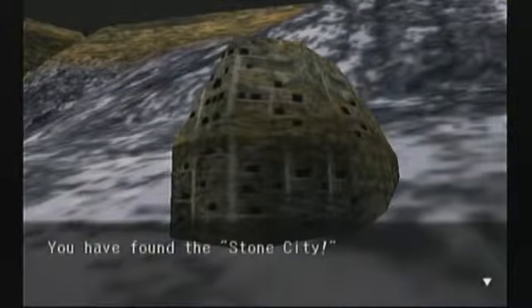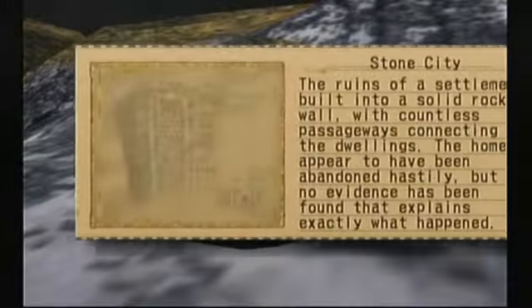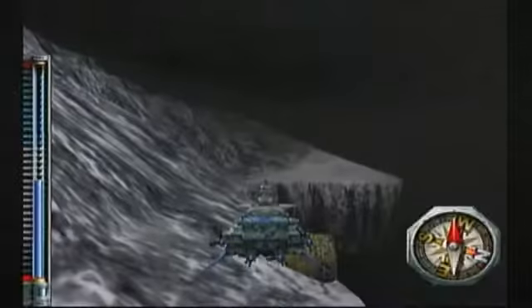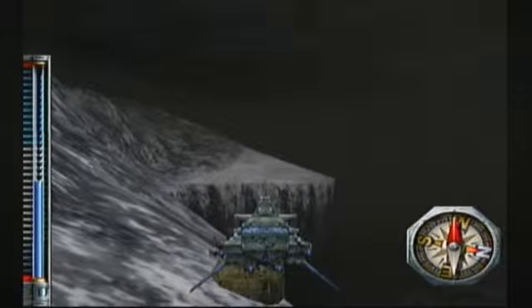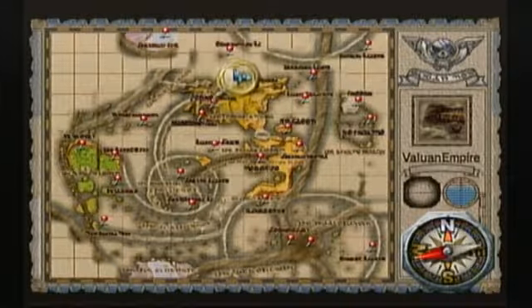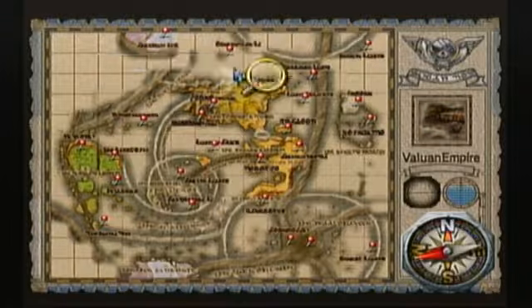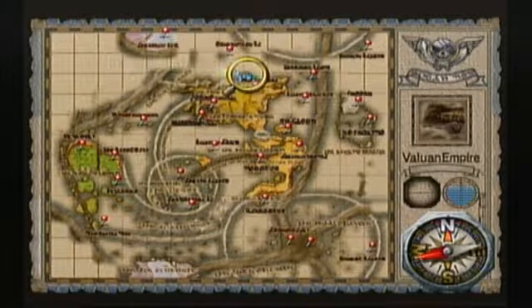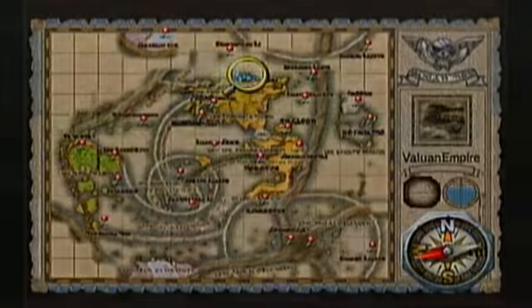Here we have found the Stone City — the ruins of a settlement built into a solid rock wall with callous passageways connecting the dwellings. The homes appear to have been abandoned hastily, but no evidence has been found that explains exactly what happened. We are at the very northern shore of the Blooming Continent, kind of in the middle, where the coastline starts to turn into an icy area.